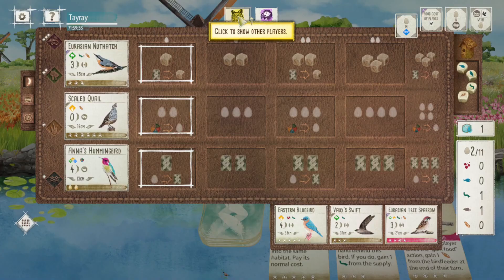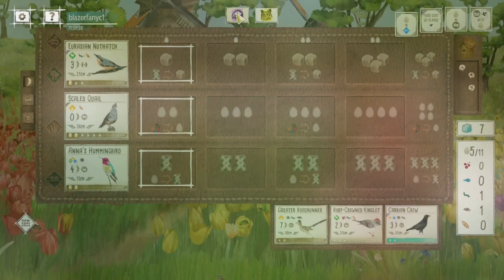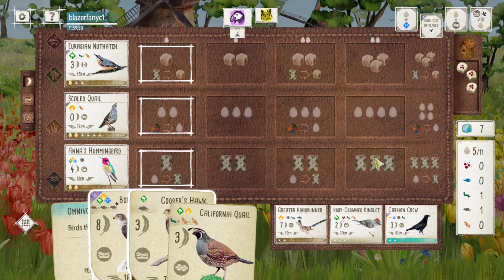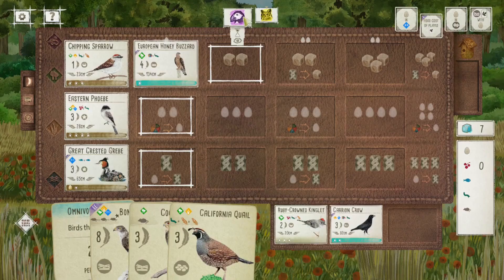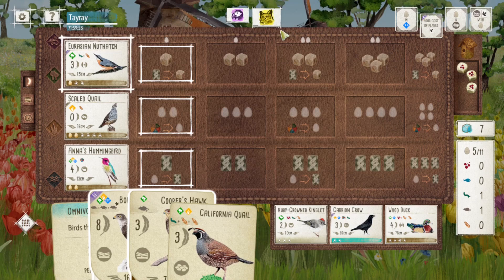It's interesting that in the base game, the grassland engine is definitely the more preferred engine — it's just easy to set up, and there are a lot more birds that work for it. A wetland engine can be viable when you get the right birds, and with the new European expansion there are a lot more birds for a wetland engine. But even with the new European expansion birds, the forest engine is still the least go-to habitat in most cases — just way fewer birds to set up an engine in the forest.